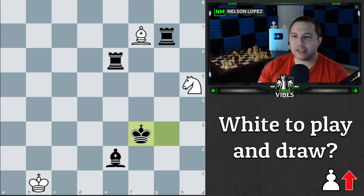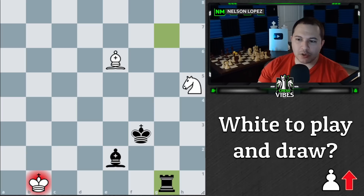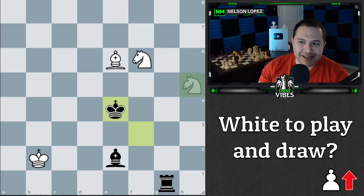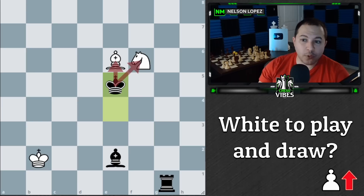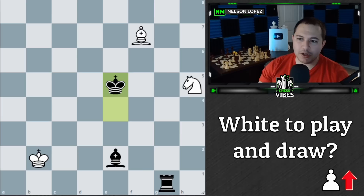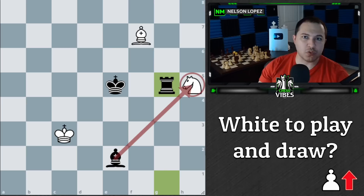Both of black's rooks are hanging and white can choose which one to take, but there's a problem in both situations. If we take this one with our bishop, black is going to play rook check, we move our king, and then they play here — trapping our knight. The knight can't move to certain squares because of the rook, it can't move because of the king, and it looks like it can escape with check, but then there's a king fork — losing a piece to the king. So the knight is actually trapped and being attacked. We can defend it for a move, but the king's going to come again — the knight is totally trapped, can't go to any of these squares. Eventually black simply plays rook to g5, we're losing the knight, and this is a losing endgame.